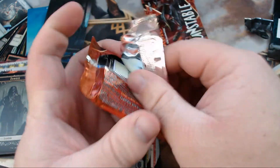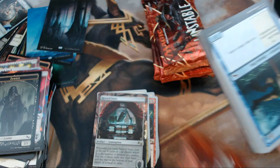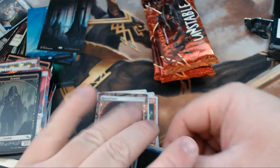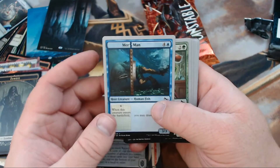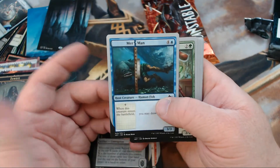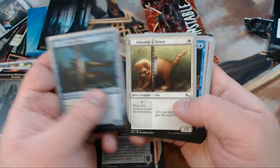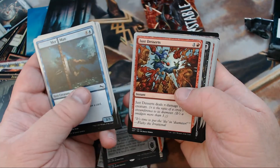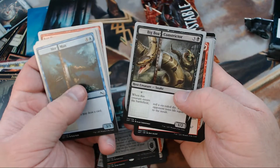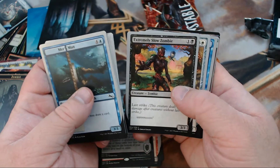These videos are going to be a little bit longer just because we're going through everything and there's a bit more to look at. I've limited how many packs I'm going to open, because otherwise we'd be doing half-hour videos and that's just bad for you guys. Anyway, we got Merman, Willing Test Subject, Adorable Kitten, Timeout, Just Desserts, Big Boa Constrictor, Hammer Helper, and Extremely Slow Zombie.